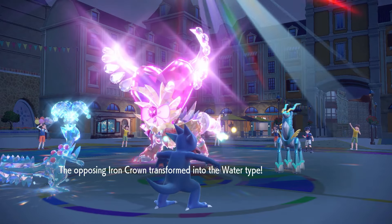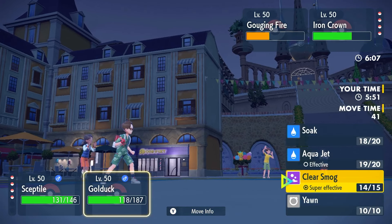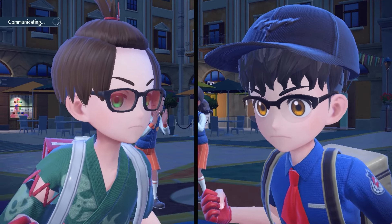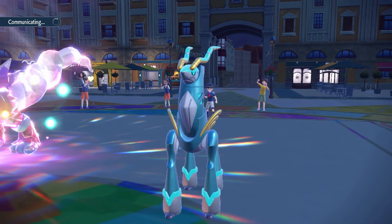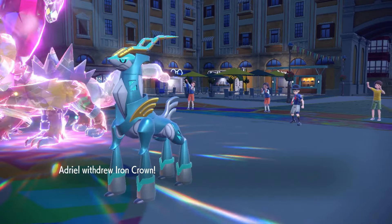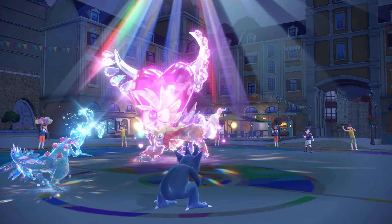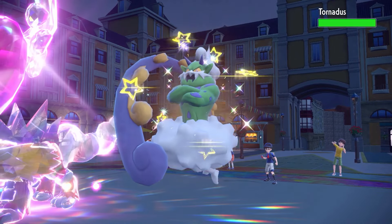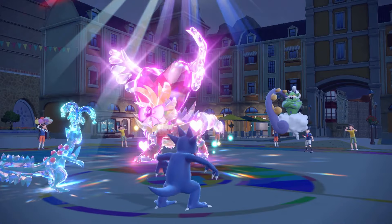He's gonna Volt Switch out. Now that he's Water type I wonder if he just straight swaps out. Regardless, I'm gonna go Energy Ball — I think that's my smartest play — and Clear Smog. The fact that my Septile and Golduck are sitting comfortably in front of an Iron Crown and Gouging Fire — it's kind of nuts. He's gonna withdraw Iron Crown, probably into Tornadus. We're forcing out these swaps really nicely.